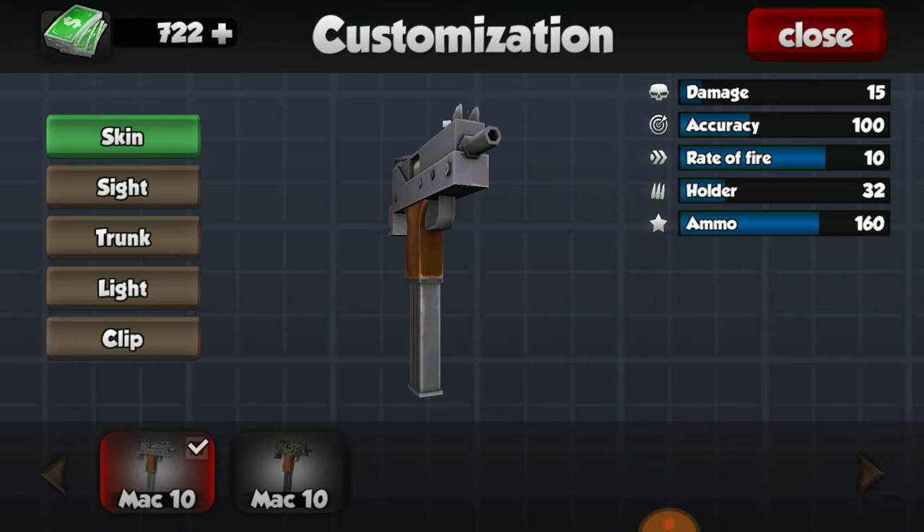The damage of the MAC-10 without any customizations is 15, which is probably the lowest damage of any gun in the game. The accuracy is 100, which is also pretty terrible, but it has a very high fire rate of 10 — the fastest fire rate of a secondary weapon. It also has a holder of 32, which actually runs out pretty quickly considering how fast it shoots, and a total ammo of 160.